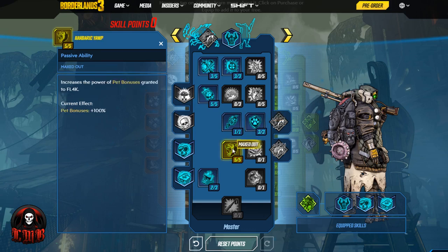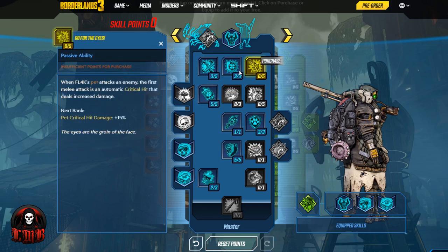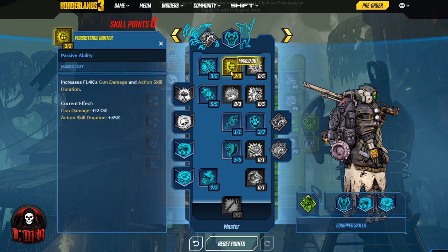Coming down to the next line, before we talk about our first augment, let's talk about Barbaric Yawp — it increases the power of pet bonuses granted to Fl4k. So all of the pet bonuses that we decided to go with from this point are going to be doubled. The health regen is going to be doubled. All the damage bonuses that we've gone up to this point are going to be doubled. This is going to be an excellent skill to take your pet and their stats to the next level.